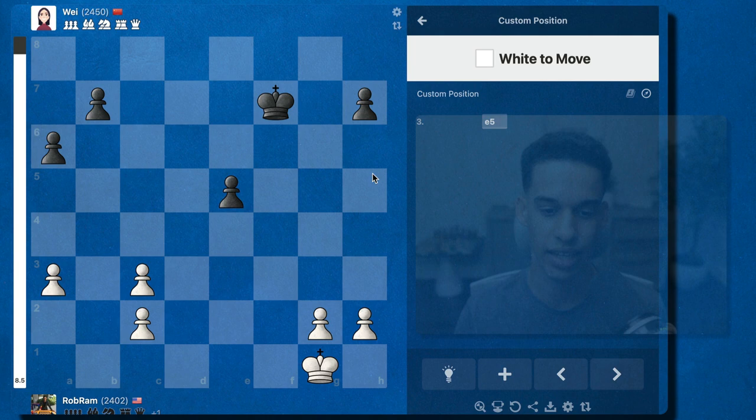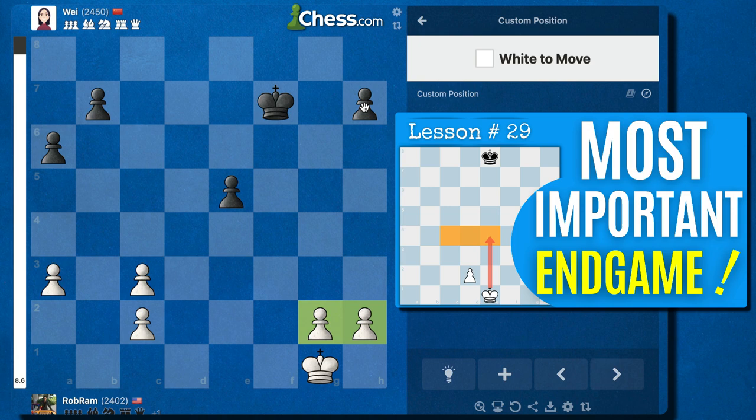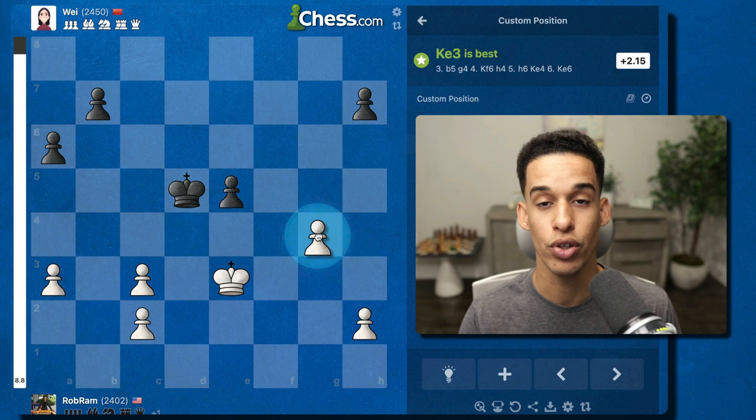The plan here: this position is easily won. I'm going to use my pawn majority on the kingside to get a passed pawn. My king goes toward that passed pawn, I go toward their isolated passed pawn, and when we capture each other's pawns my king will be closer to the other side of the board. So I activate the king first, then put my pawn majority in motion.